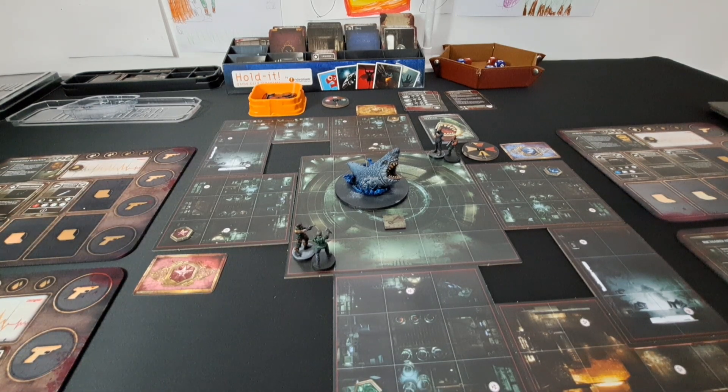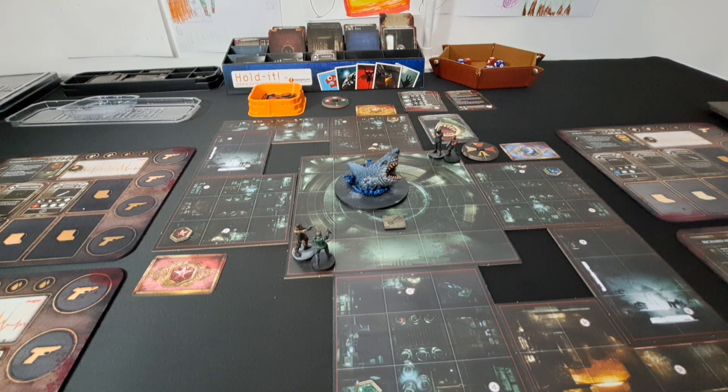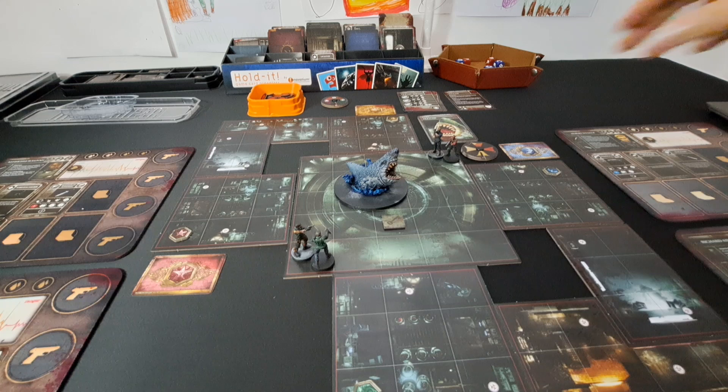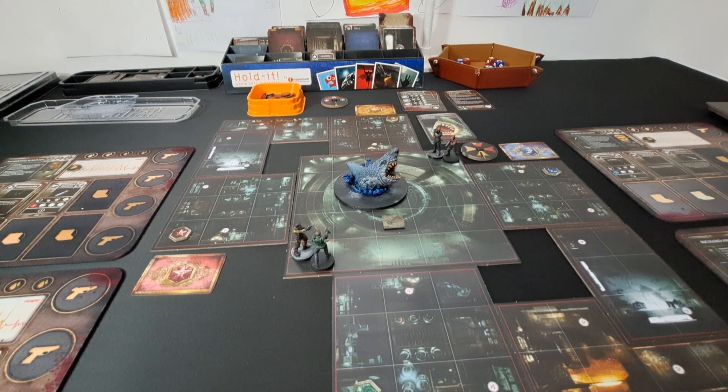In this scenario, the characters must kill Neptune. If Neptune is killed, the players successfully complete the scenario. At the start of this scenario, shuffle two Feeding Frenzy, two Dragged Below, two Gnashing Teeth, and Undertow and Whirlpool behavior cards together, then place them face down to create Neptune's behavior deck. Place the remaining behavior cards to the side as they'll be needed during the encounter — which I've already done.